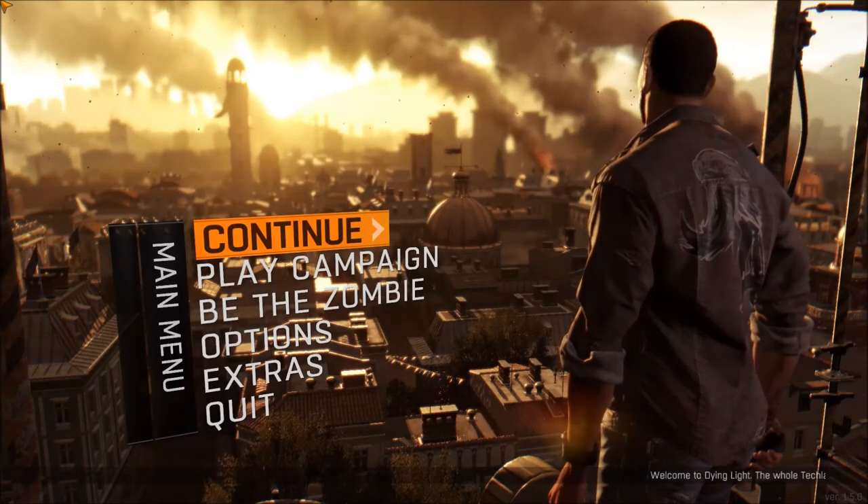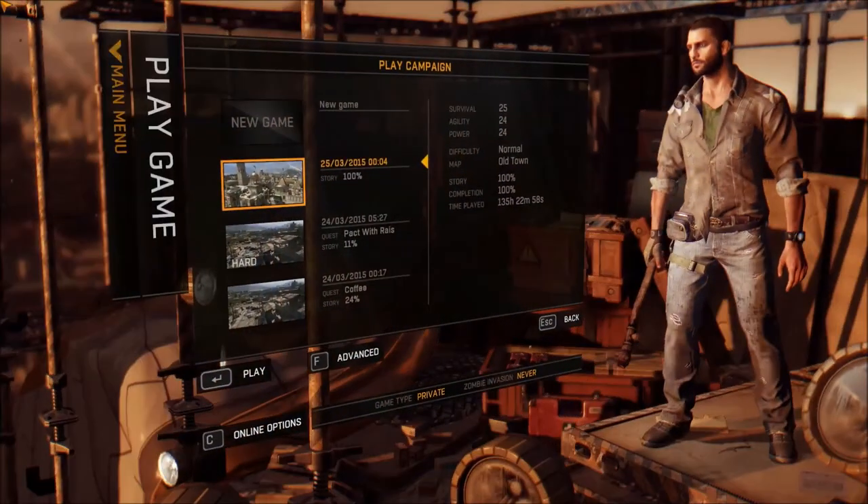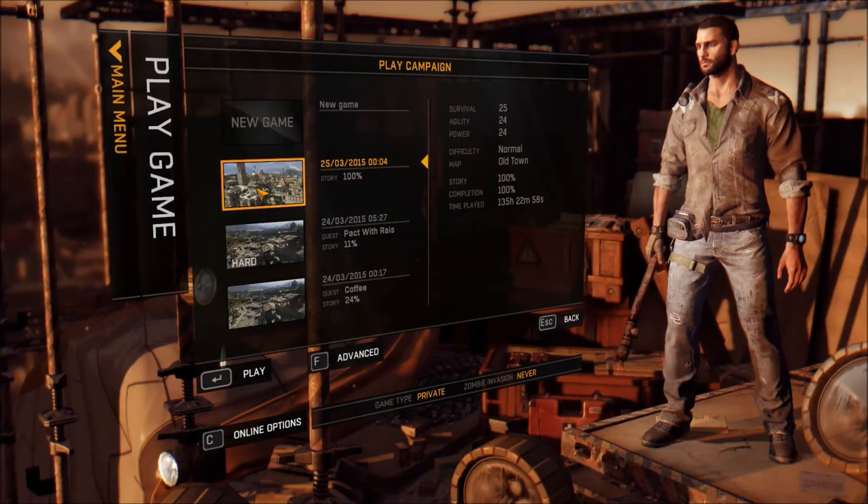Welcome back guys for some more Dying Light. Today I'm going to be showing you a routine that I use for easy or easier lockpicking. I'm going to take you to a location underneath the museum and you will get the keys to this weapon stash after you finish the side quest Chasing Past.